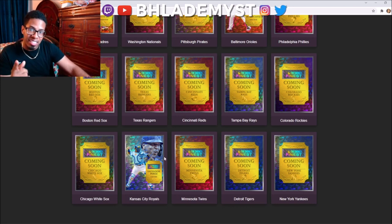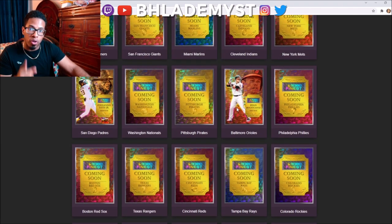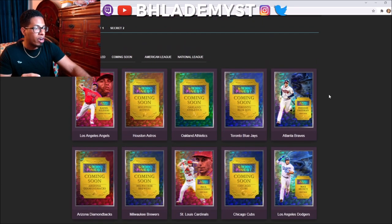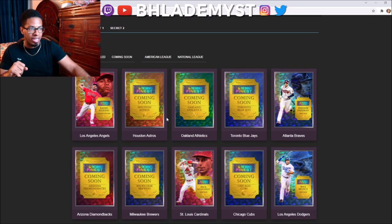We got Kansas City Royals Salvador Perez, they also revealed Ryan Mountcastle for the Baltimore Orioles, Max Muncy has been revealed for the Dodgers, Freddie Freeman has been revealed for the Atlanta Braves, and last but not least, Ketel Marte was also revealed today for the Arizona Diamondbacks.